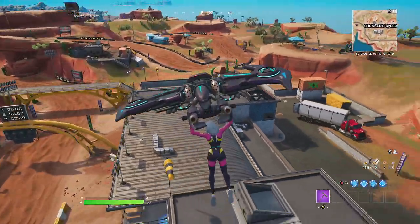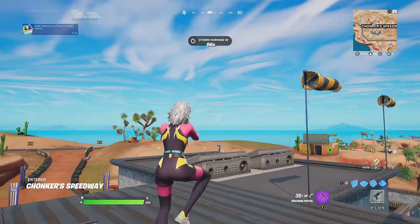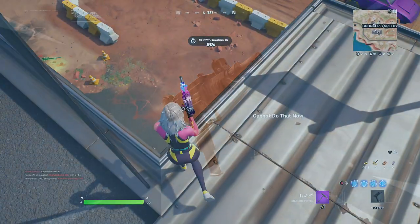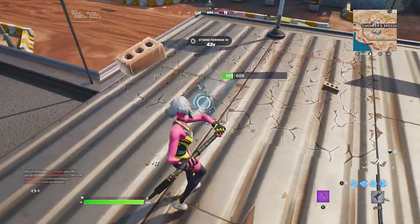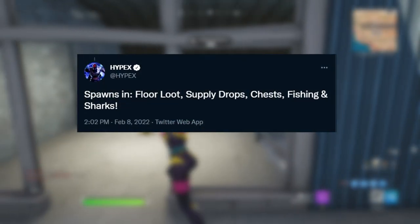Hey everyone, it's your boy Vision, and welcome back to another Fortnite video. Fortnite just released a brand new weapon in Fortnite Chapter 3 Season 1 — the brand new machine pistol gun, released today on February 8th, 2022. This is just a little mini hotfix update, version 19.21, and you don't have to download this update.